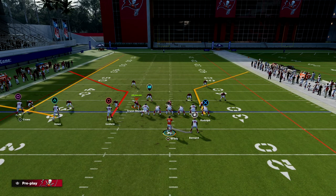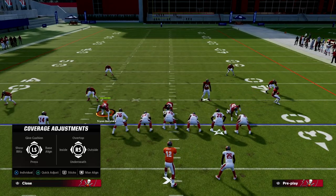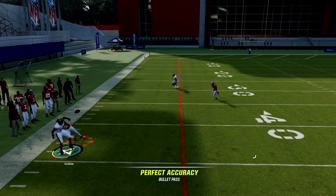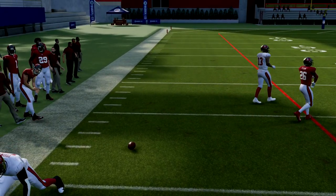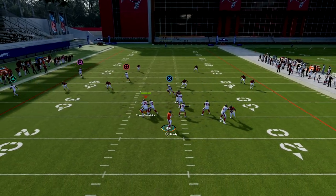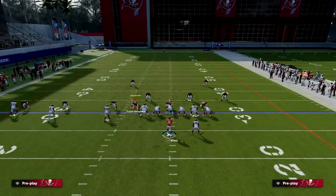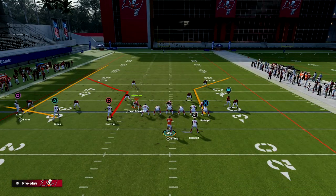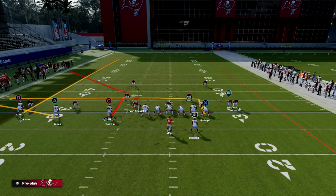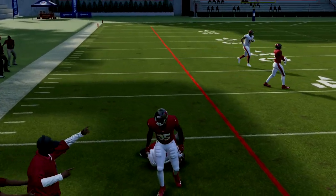Where this play really shines even more so is against zone. If they run any zone on you, you should have a dot every single time. Starting with cover four — I love this play against cover four because using this outside receiver on the streak makes the corner route super open. Sometimes what can happen is the corner gets beat so badly off the line of scrimmage that the streak is open instead, but generally the corner route is going to be your open receiver in any zone coverage. Ideally you want to run this with your trips to the wide side of the field.